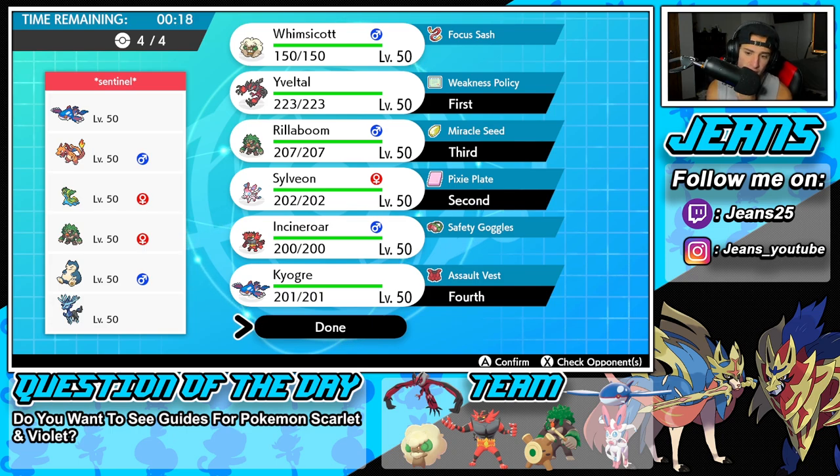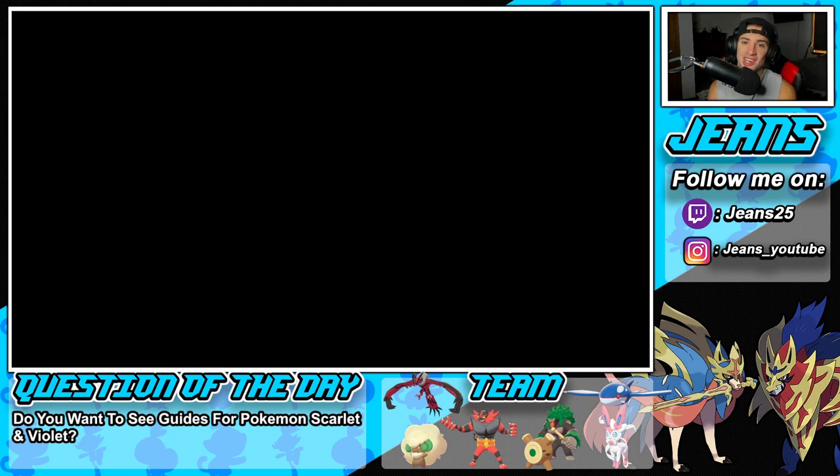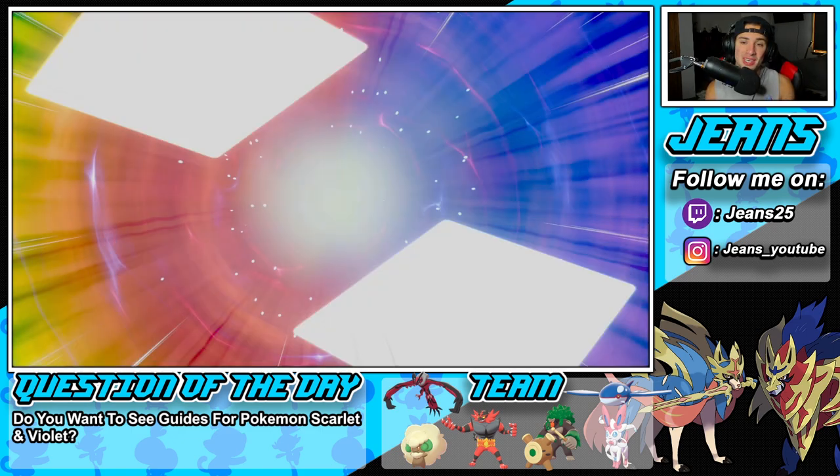If I have Kyogre, I can go into an Ice Beam, I have electric moves too. And if I have Rillaboom, I can definitely get rid of his Gastrodon. I'm really liking that — we're going to bring Kyogre in the back end. We'd like to grab ourselves a win here in Battle Number 1. But before Battle Number 1 even starts, if you guys got to head to the comment section down below...